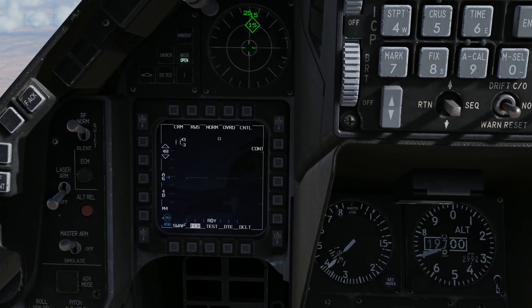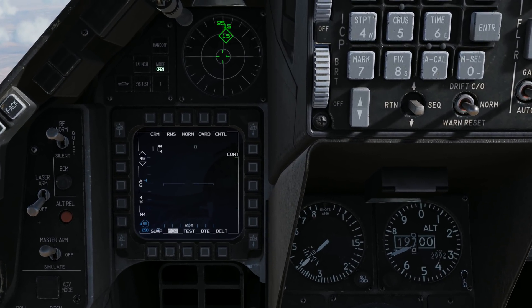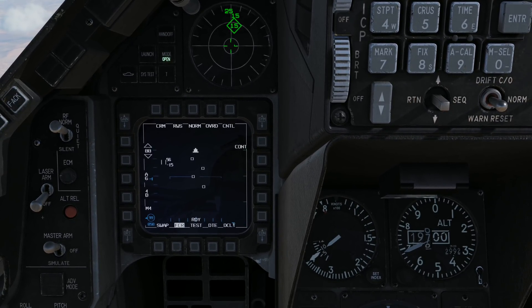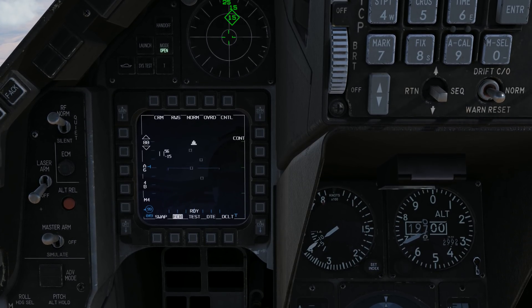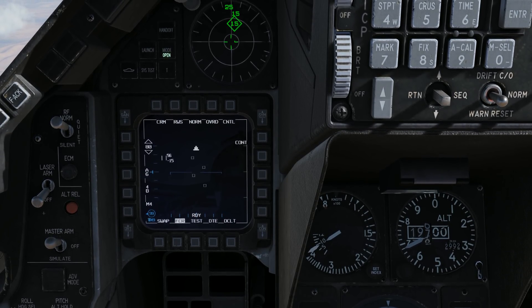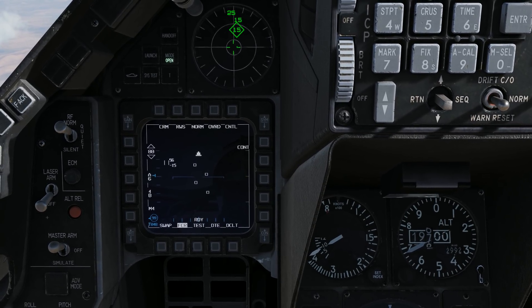So, with IFF, our indications will be here on the FCR page. Let's go ahead and increase our display range up to 80, and we can see we have four contacts coming towards us. With an IFF interrogation, they'll come back one of two ways: either an affirmative indicating it's friendly, with a green circle and four for a mode four interrogation, or nothing. If it doesn't come back with any indication, it's either hostile or unknown — assume hostile at that point.